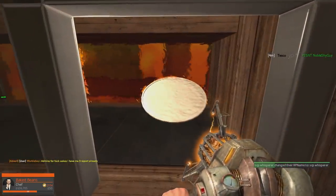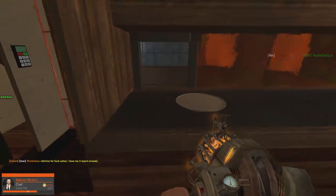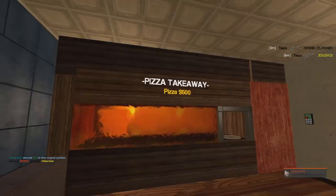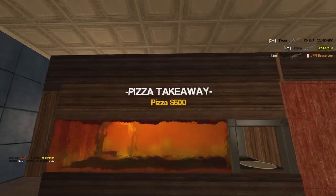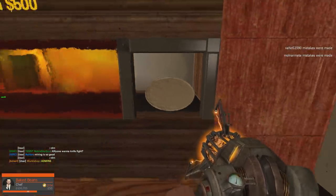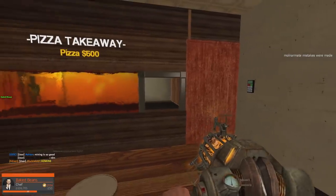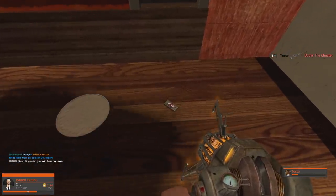But look how cool this place looks. I am seriously impressed with this pizza takeaway shop. It's so smooth. I love it so much. I've put up the pizza takeaway sign and I'm gonna sell them for £500 each. I know it says dollars there, but the pound sign doesn't seem to work with the text screen. But the important thing is the actual conveyor belt works. I don't know how I'm gonna do payments. Wait. I've just had a genius idea.